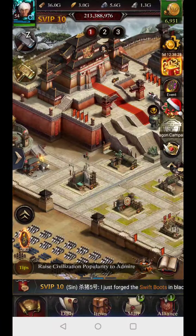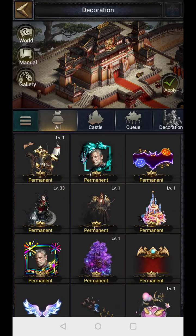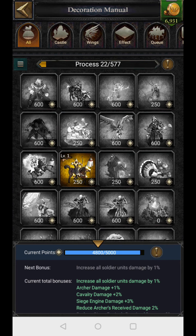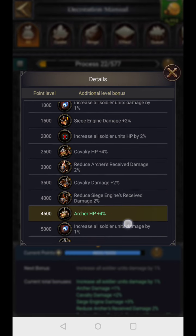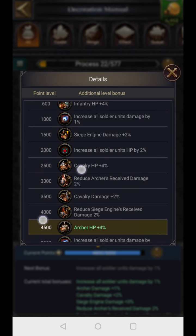On the lord, there is a skin manual icon. The more skins you have, the higher your skin points, and at certain thresholds you unlock HP bonuses. At 4,500 points I am getting archer HP of 4% and cavalry HP of 4% — these bonuses unlocked when I reached 2,500 points.